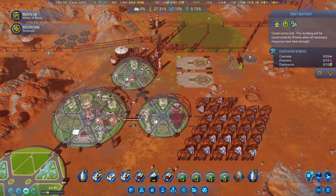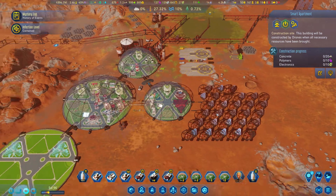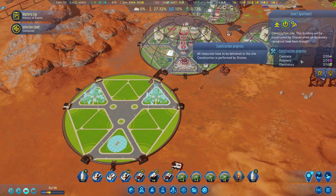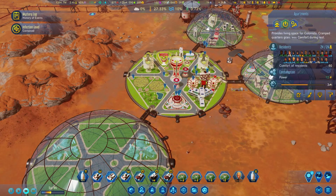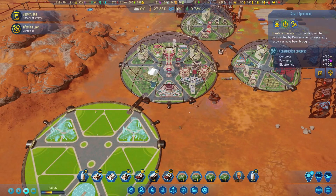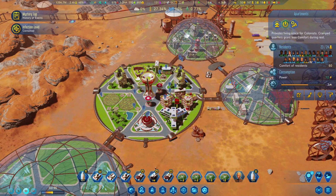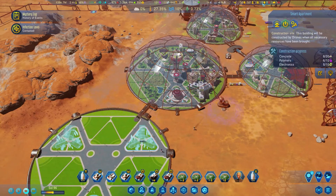They're done with the solar panels - one more left, then they need to build these. What are you doing - are you taking fuel? They're taking it there, really. That's a weird direction. Anything happening here? No. We need to build the new accommodation before this rocket lands. We have polymers and electronics delivered. I think I'm going to build another neighborhood. How many people are living in our domes? We have 24 here, 20 there - I'm going to go for 60 over here.